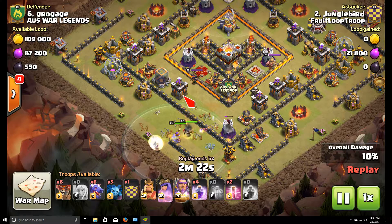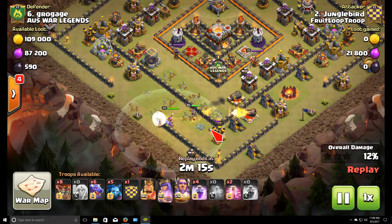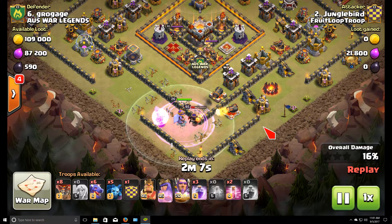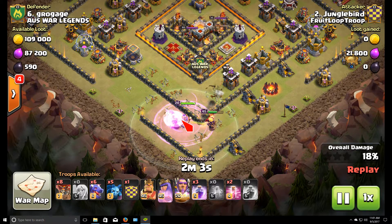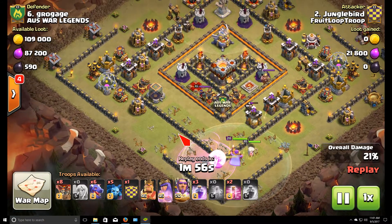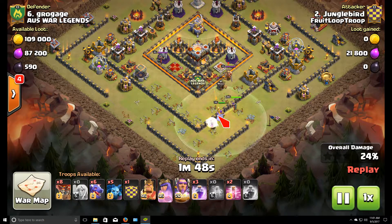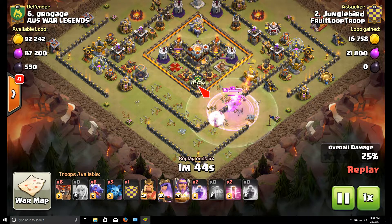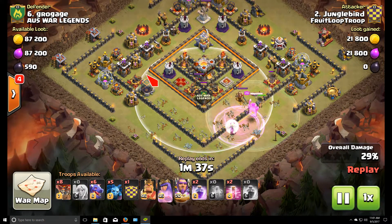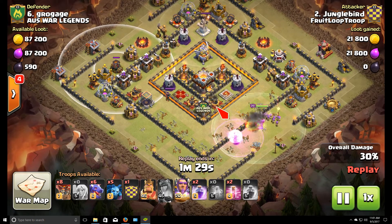Watching Divine's attack, I knew my queen would walk south after taking out this archer tower, which she does. I was able to predict how many rage spells I would need to push her up and around the base. I got a little ambitious with that rage spell placement but fortunately the queen didn't go down and I didn't have to pop the ability early. My plan was to make a large funnel by walking the queen up and around, then drop my dragons in from the south to target the clan castle, while balloons with a lava hound hit the northwesterly defenses.